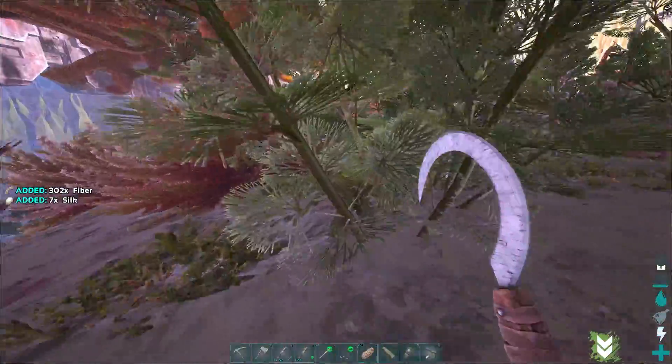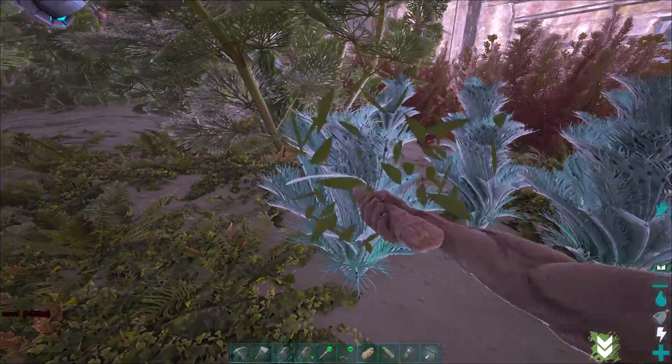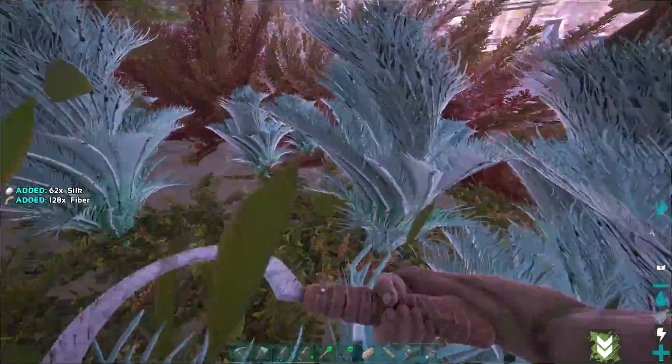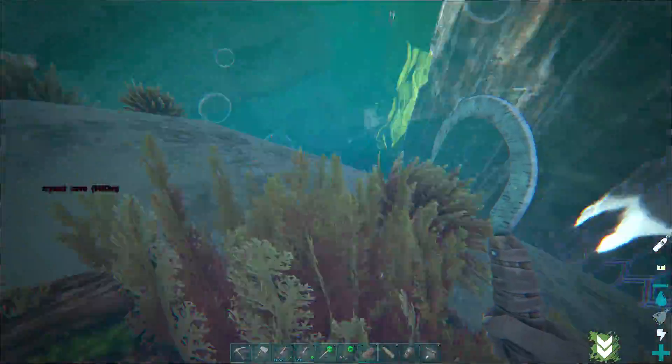You'll notice that you start getting silk. The best ones I found are these little green ones — greenish blue ones right here. When you harvest those you get a lot of silk. Like I said, you can do it by hand or do it with a sickle.